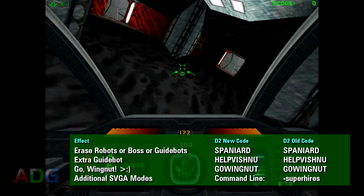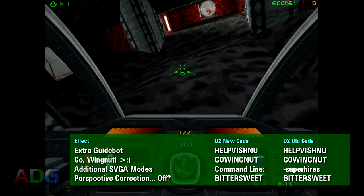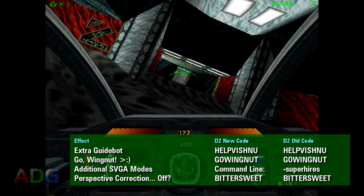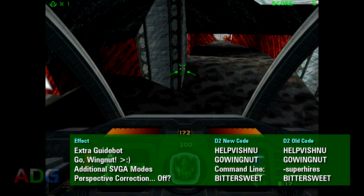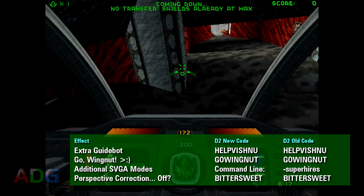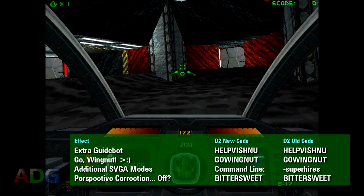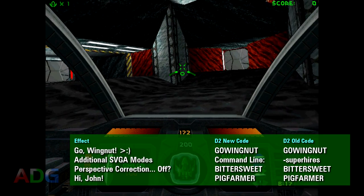These last two codes I'm not exactly sure about. Typing in the code Bittersweet turns off the game's perspective correction — or rather does something odd to it — causing any walls that you're close to to look very warped. The effect is more noticeable when you're moving, but since it only really seems to make a difference at close range, it's not as trippy as the text when using the code would have you believe. This last code has to do with playing the game with the render window scaled down, which you would do on an underpowered system, where typing in Pig Farmer does this.